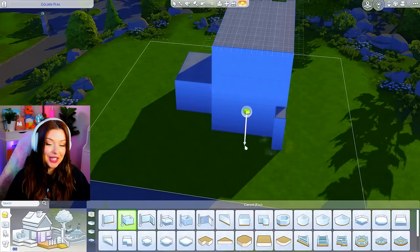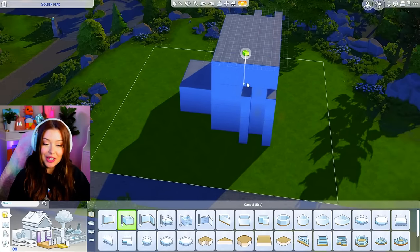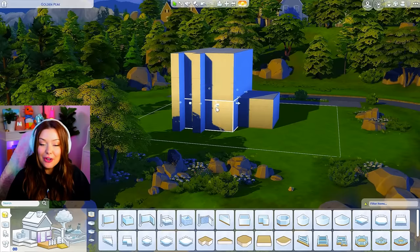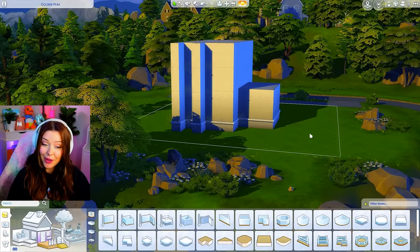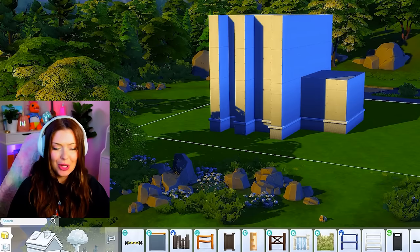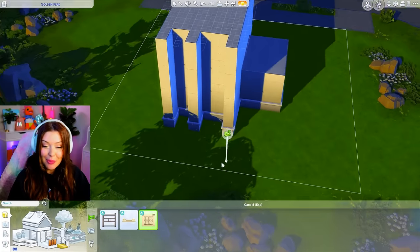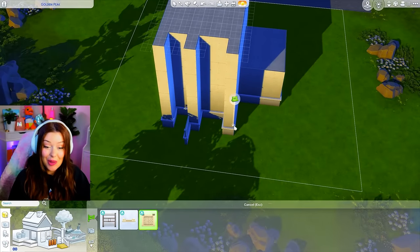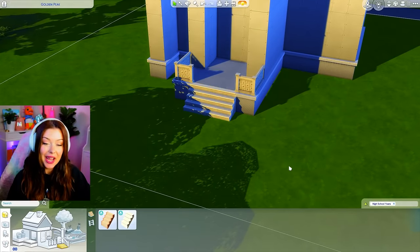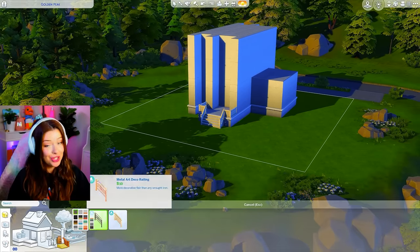This pack came with a lot of art deco items, which is so exciting. I love building in that style. After I get this shell going, I'm going to be playing around with a lot of the new items. I got a chance to check out some of the build and buy, and I'm obsessed. A lot of the items added are really trendy and colorful — very pretty — so I'm excited to show you guys some of those and put them to use.